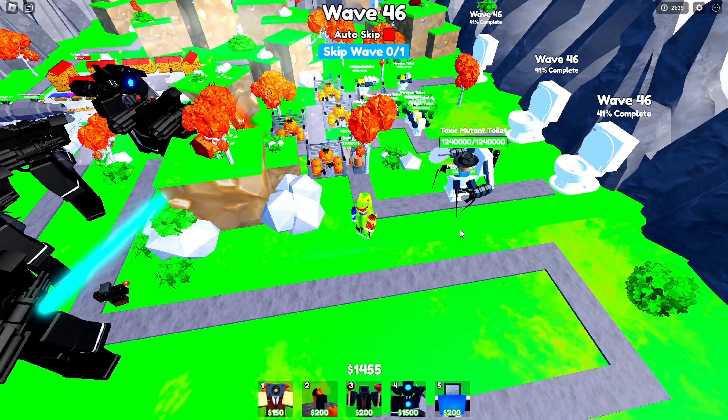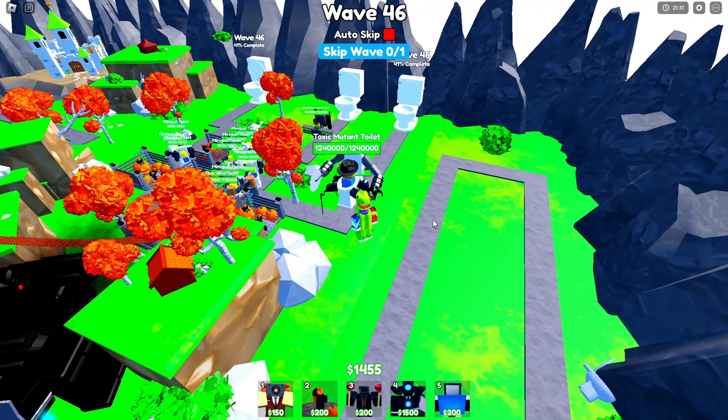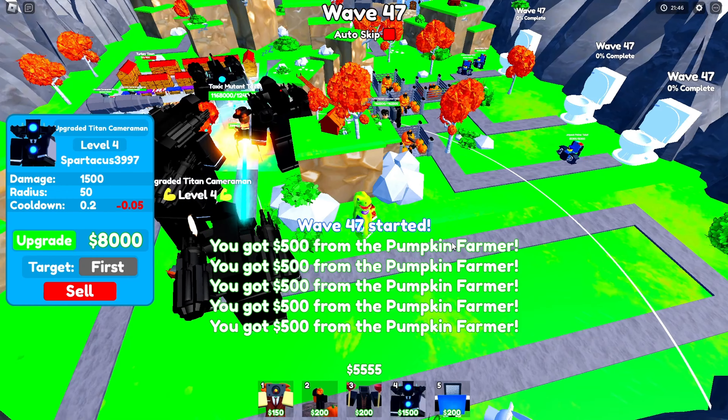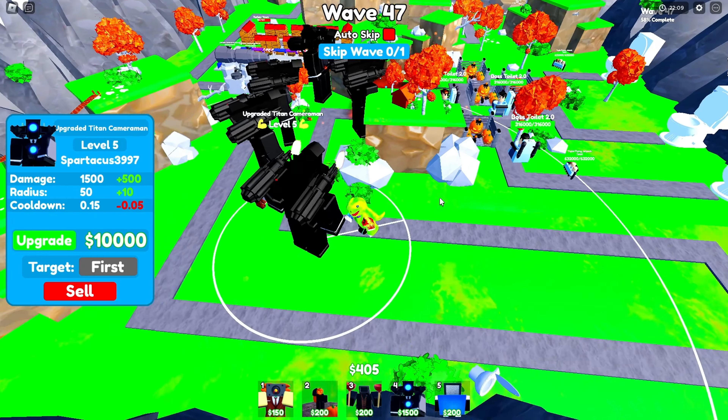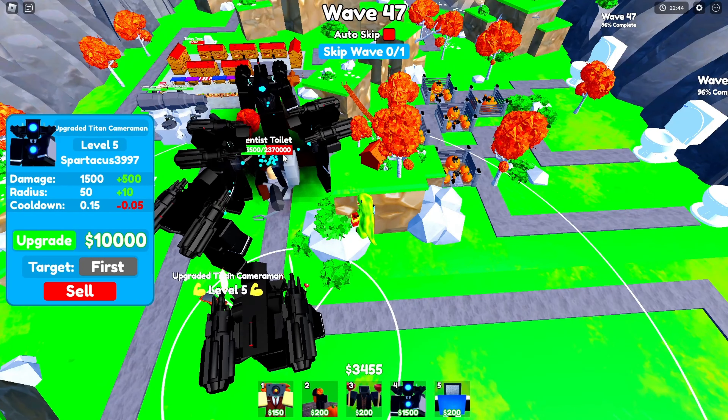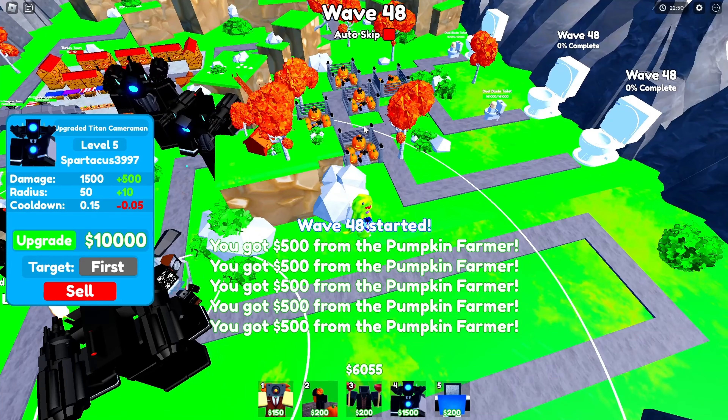Skip the wave to get the level 4 UTC. Why does it look so creepy — it's like a spider! Level five UTC now — everyone has the AOE upgrade. The Scientists are getting shredded by our UTCs. Skip wave to wave 48 — only two more waves to go.